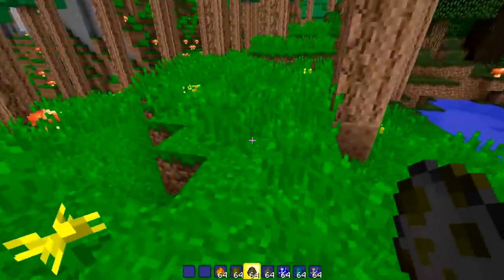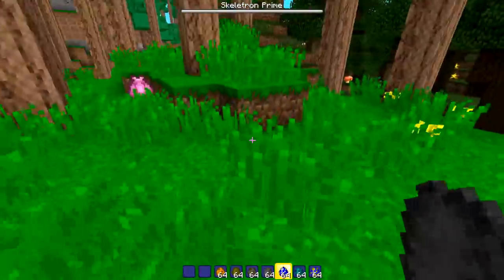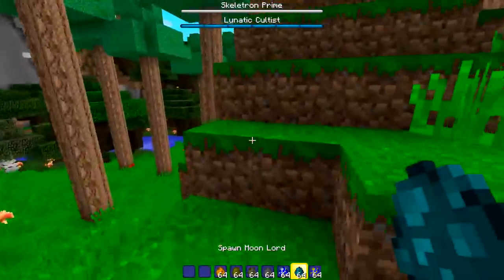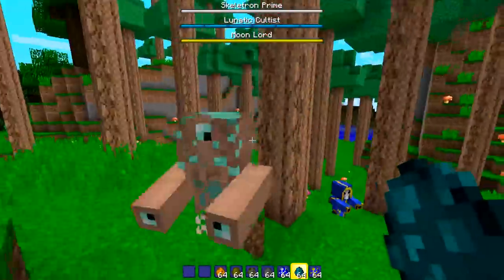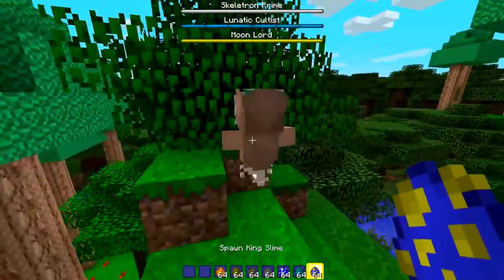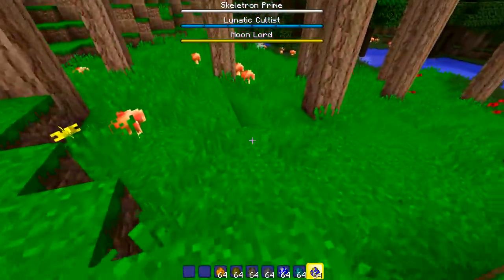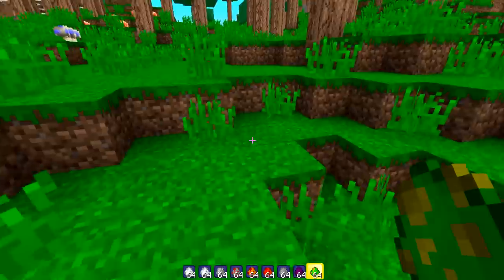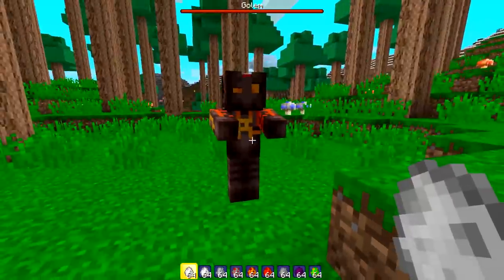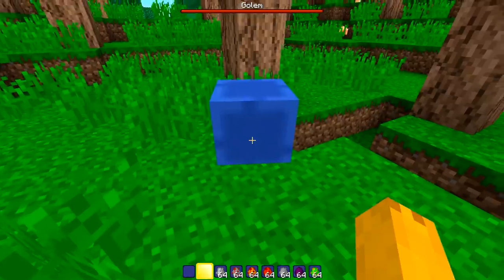The Old Man we already saw - lots of him. Skeleton Prime - let me get a look at your face. Looks like a Lunatic Cultist. Moon Lord - a little small on the sizing but pretty accurate. Once 1.4 comes out we'll get those legs. King Slime - not too bad. Golem - that does not look like the Golem. There's also a slime mount - I can get on it?